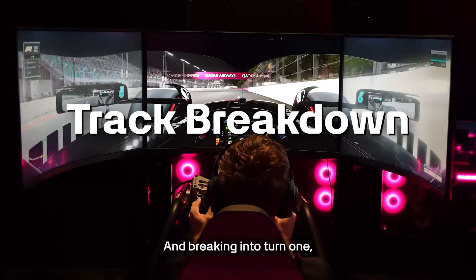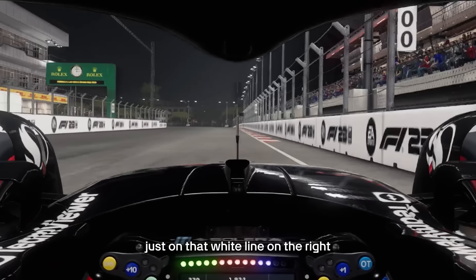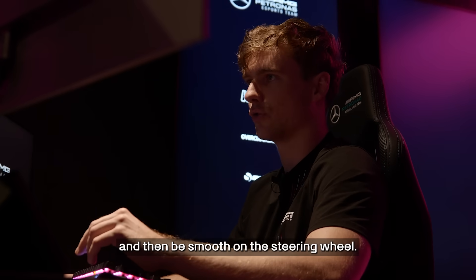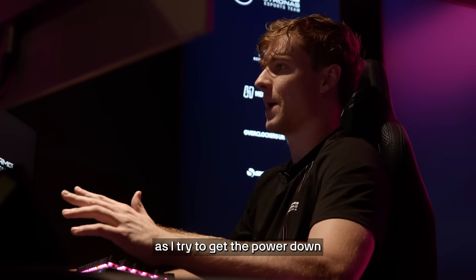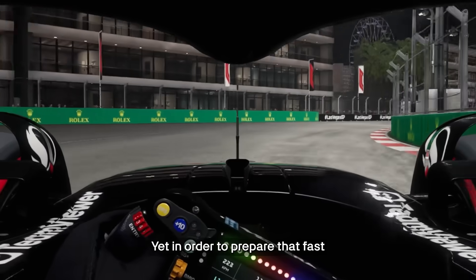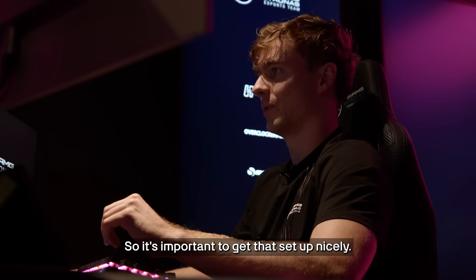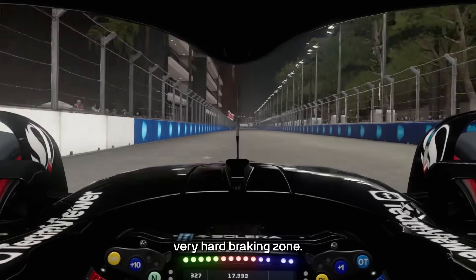Starting the lap and braking into turn one — you're going to be just on that white line on the right, then brake as hard as you can. Get good braking efficiency and then be smooth on the steering wheel. You can see a few corrections there as I try to get the power down and get over to the left to prepare for that fast right-hander, which has quite a long exit.